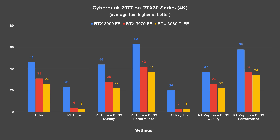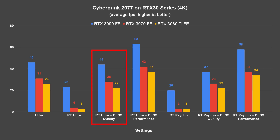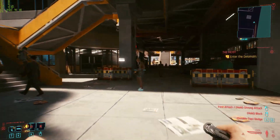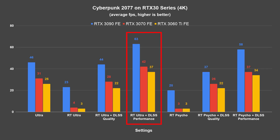I would recommend going with DLSS enabled if you really want to enjoy 4K with the RTX 30 series. When we switch to DLSS quality mode, all three cards are still struggling quite a bit, but at least it's playable with ray tracing enabled. Our ray tracing settings are on ultra, so if you want better frames you might want to lower it to high or medium.